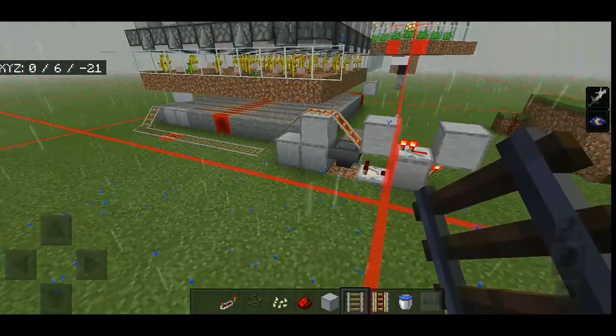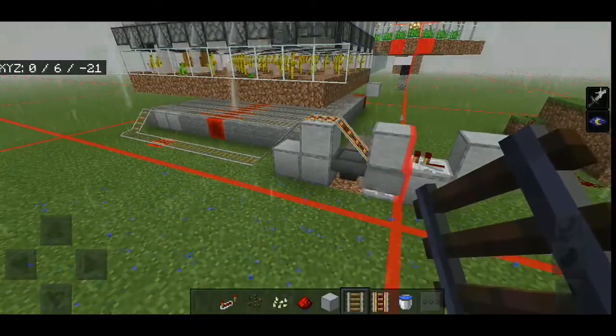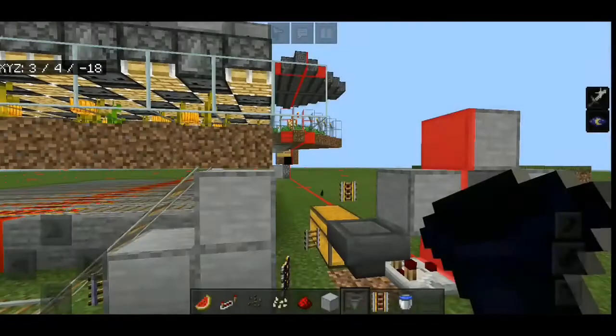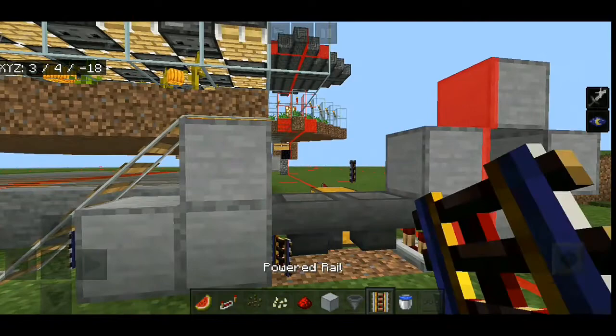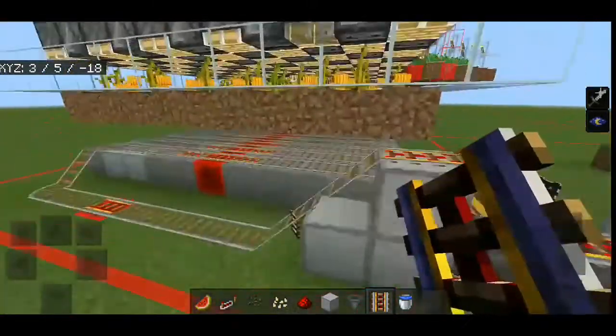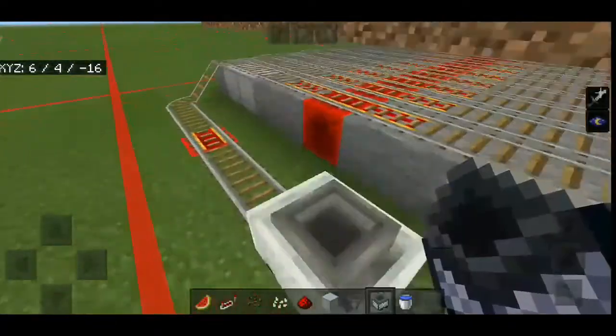The hopper minecart isn't keeping up, so I'll place a hopper facing into the chest hopper and two powered rails. Then I'll throw in another hopper minecart to help with collection.